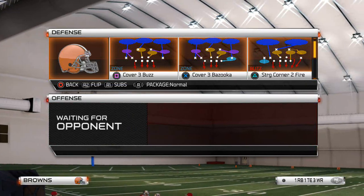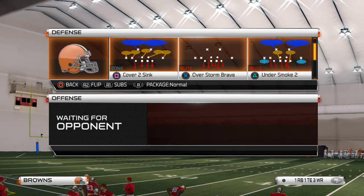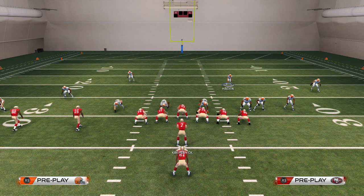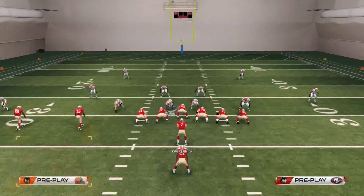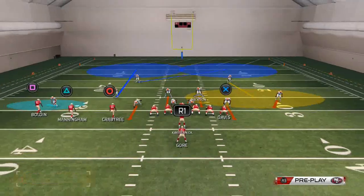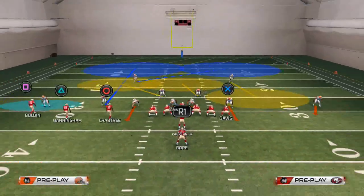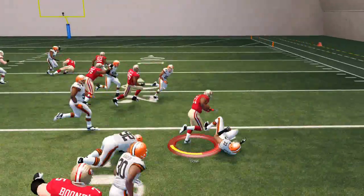We're going to talk about how to stop the strong power using the plays Strong Corner to Fire and Corner Fire to Roll. The first play is Strong Corner to Fire — this is the look you're facing. What you want to do is base align your defense, pinch your defensive line, which makes it look like our mid-zone blitz. Then crash your defensive line down. After crashing the line, pass commit, and you should be able to contain that run off the right edge.